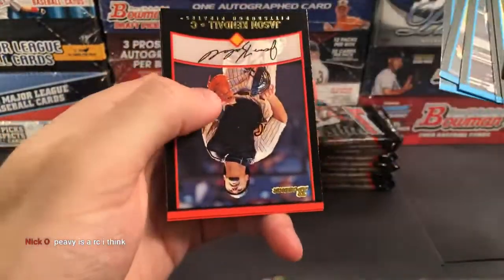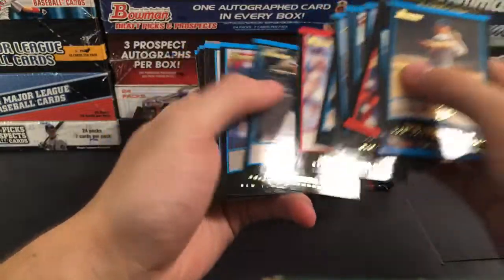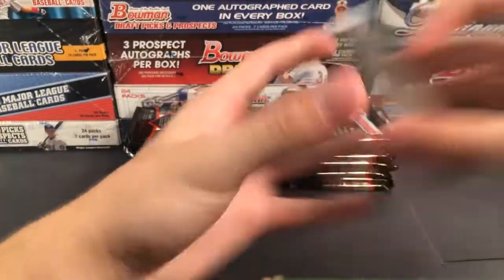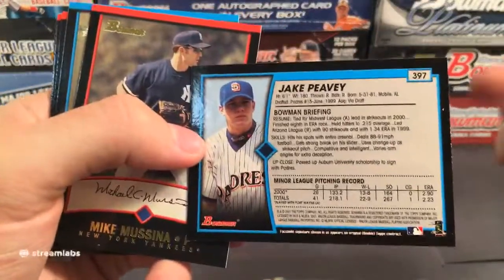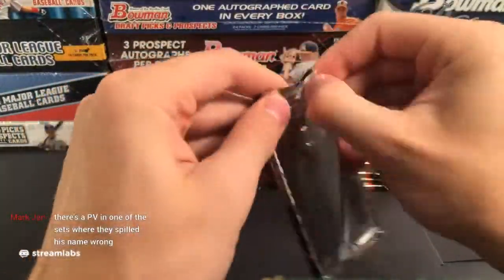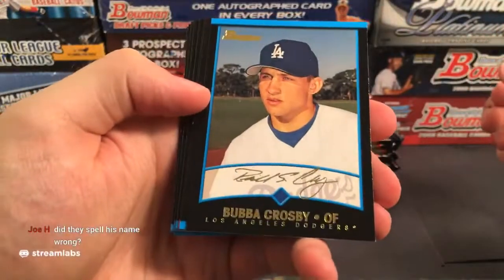This has definitely not been anything crazy so far. A-Rod on the Texas Rangers — that's kind of cool. Adrian Beltre on the Dodgers, Pat Burl, Cliff Floyd. Jason Werth — look at this card, a very young Jason Werth. He's on the Blue Jays in that one, going out to the Blue Jays. Gabe Kapler — wasn't he the manager for the Rangers or something like that?